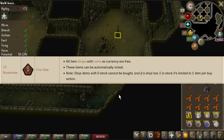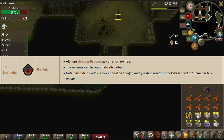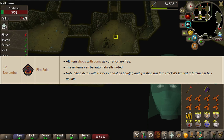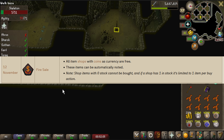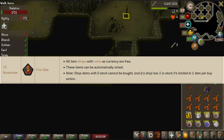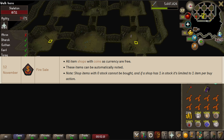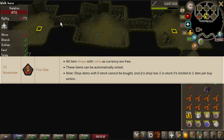The next relic is the Fire Sale Relic, which was spoiled on November 12th. If a player takes this relic, all items players can buy from shops will be free as long as they can be bought with coins, and these items will also be bought noted. Shop items with a stock of 0 cannot be bought, and if a shop has a stock of 1 it is limited to 1 item per buy action. This might have some practical uses for making money and buying supplies for skills such as smithing and crafting.